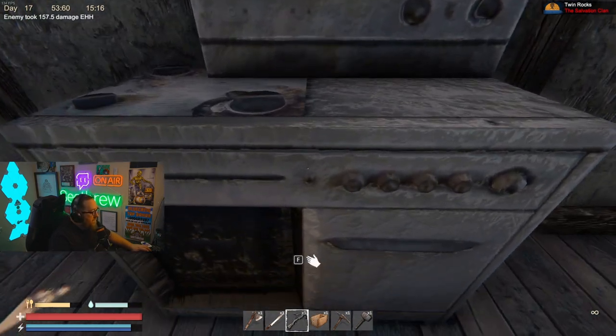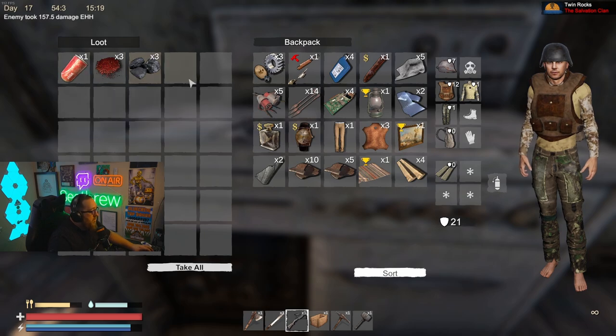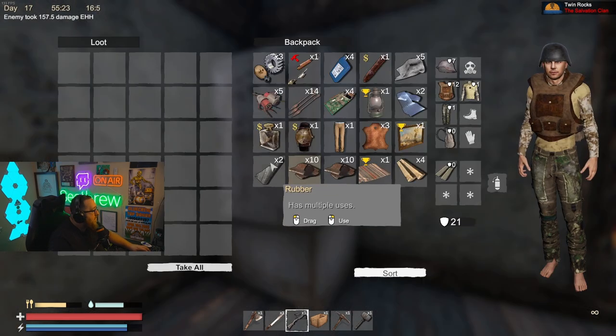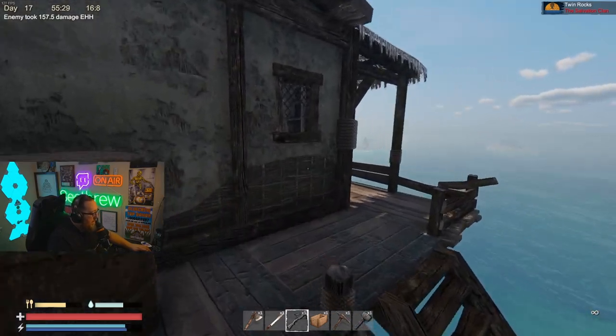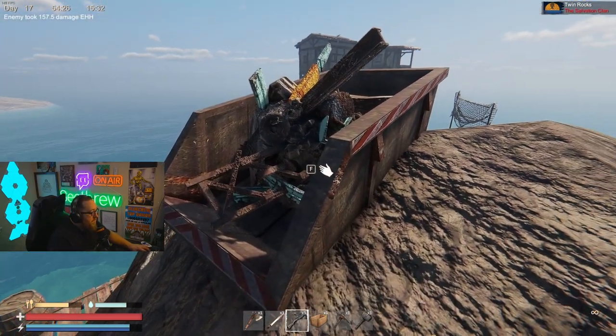If you're at one of these POI islands and you're looking for some food, these stoves right here will provide you with food, water, and charcoal. Refrigerators are the same as stoves — if you need some food, there's nothing in this one but I'm sure there's some in the other ones.